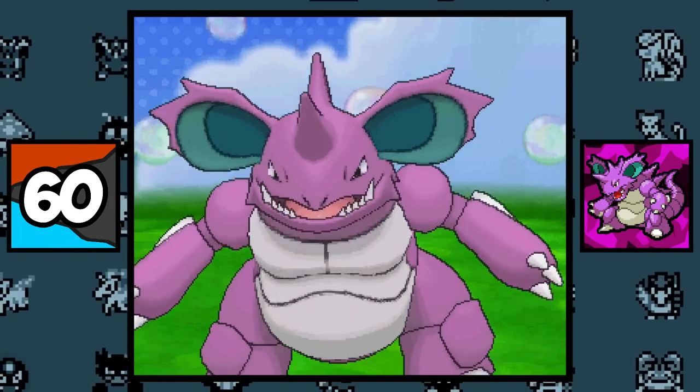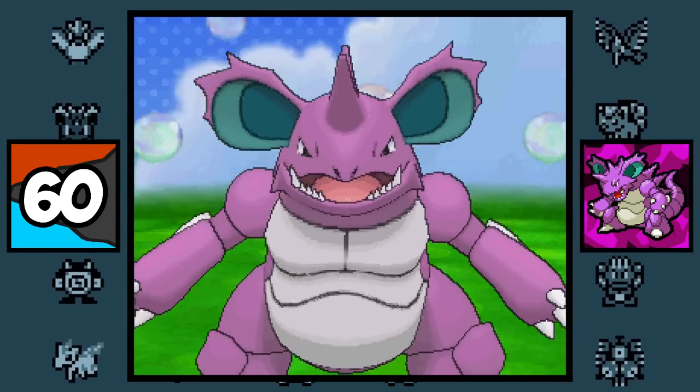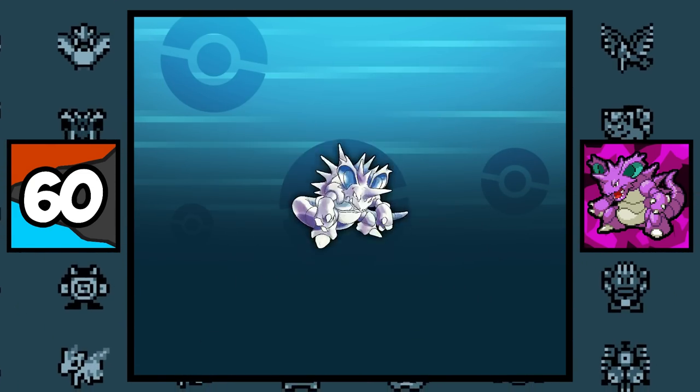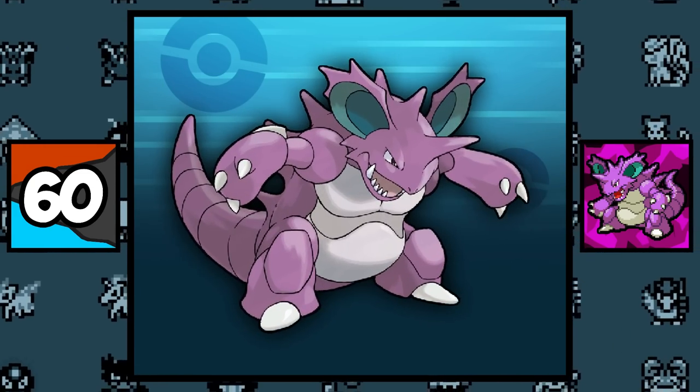Nidoking is one of the oldest Pokemon that have not gone through any major design transformations, because this is what it looked like during the beta stages of Pokemon, then again in the late 1990s, and now in its present form.